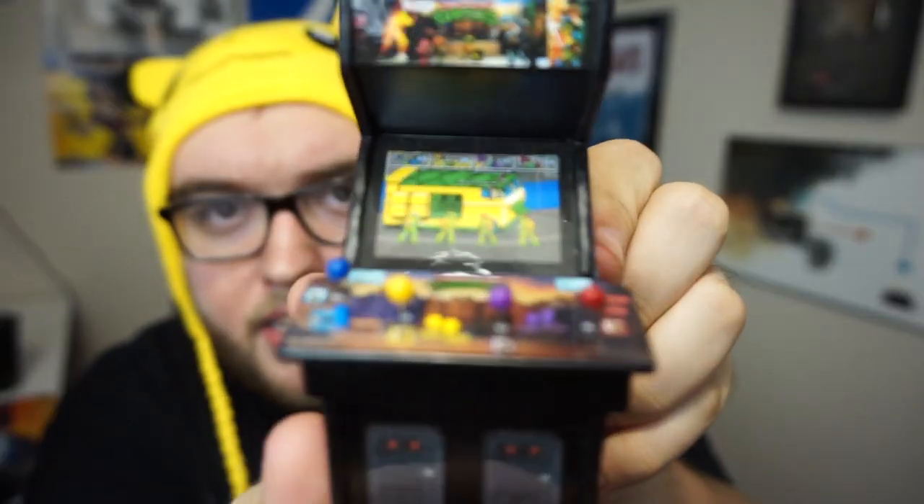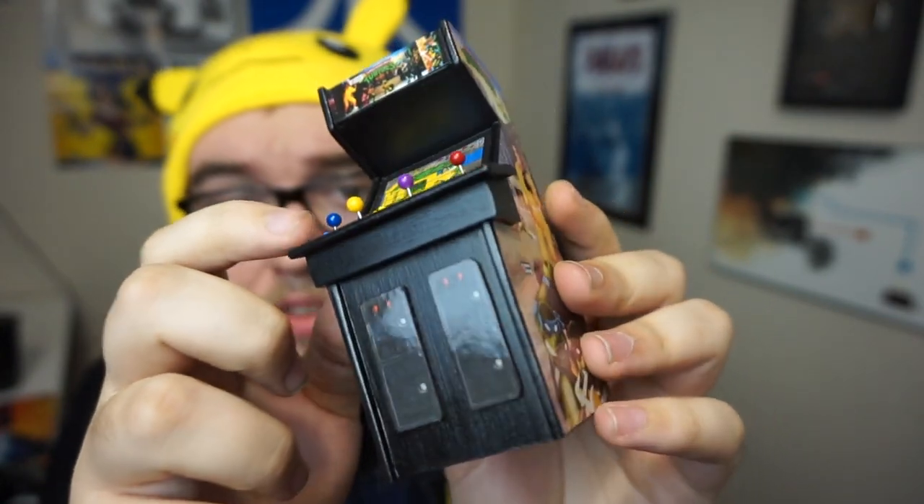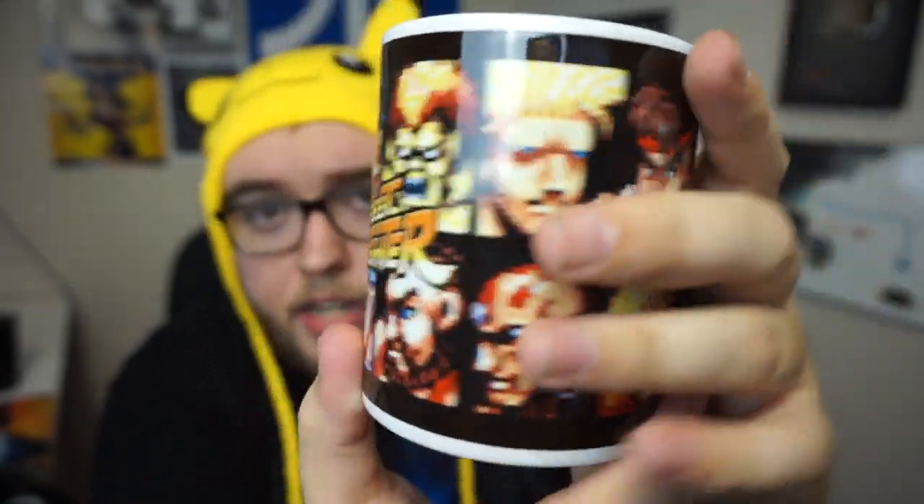Next up, we have a fragile item — it says Handle with Care. This is actually extremely intriguing. This is wooden, guys. You can see on the inside it's made out of wood. The attention to detail is phenomenal — you can see all the buttons, and they are in fact playing Teenage Mutant Ninja Turtles on it. This whole thing is Teenage Mutant Ninja Turtles. I really like the attention to detail on the little knobs — there's little metal things popping out. This thing looks really great. And finally, we have a Street Fighter mug. Opening it up, we have a mug with all the Street Fighters on it. It's good quality — a generic mug but pretty nice, showing all the characters. Nice little gamer mug.